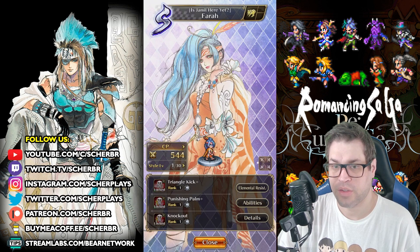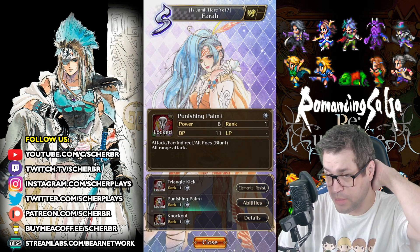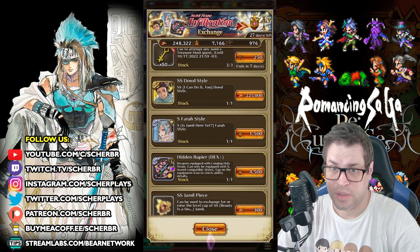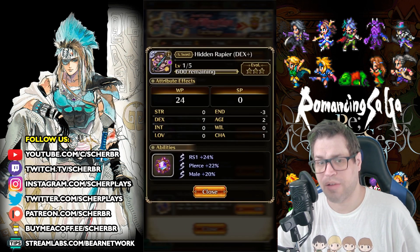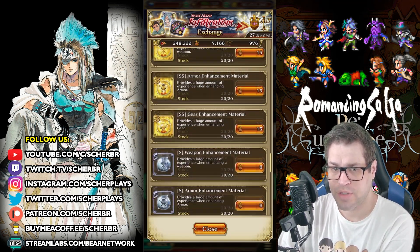There is also an S-Ferror style that doesn't help much because she is more of a single target damage dealer, and Triangle Kick is the only thing that will matter in her SS style. There is a Happier as well, but this one is just for those that don't craft weapons — you can get much better ones. Then Bulk, Simplified Badges, and that's it for the shop.